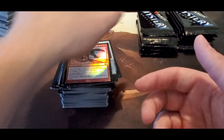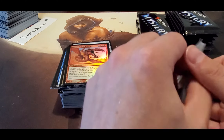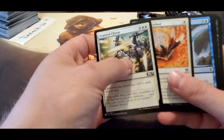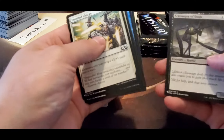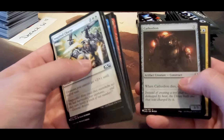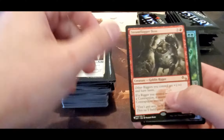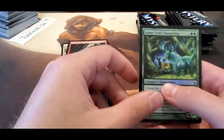Come on, something with some money, give us some money. Basilisk, Basilisk, Basilisk, and another Form of the Dragon. Guys, we need some luck here, something to really turn around for us. Tithodian, Wargate, Steamflogger Boss — I think that's our second one of those — and another Game Trail.